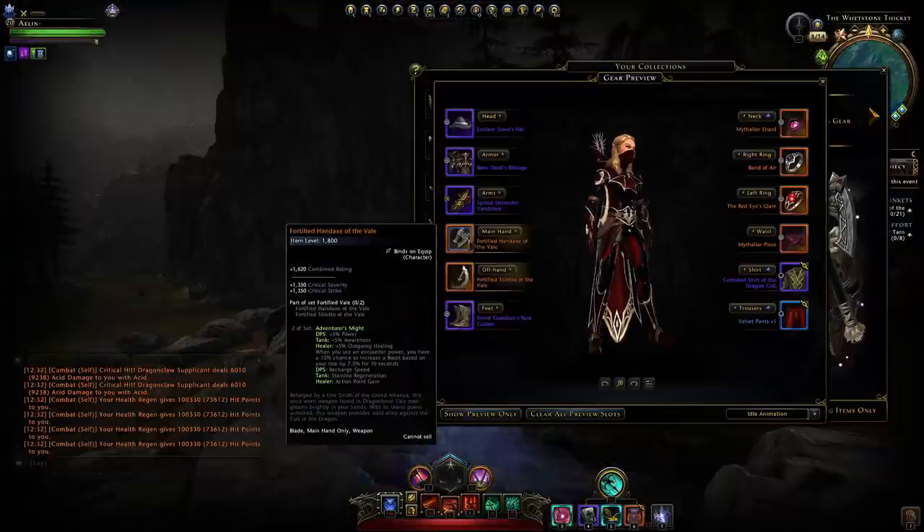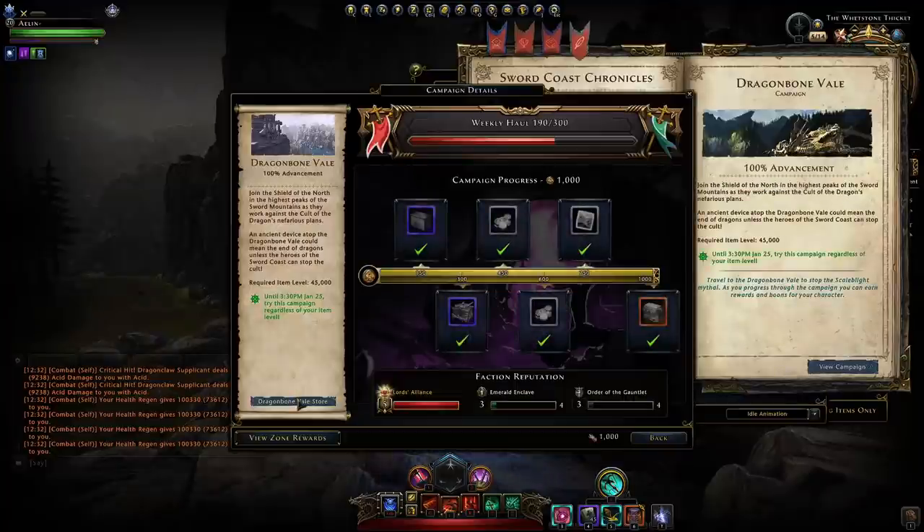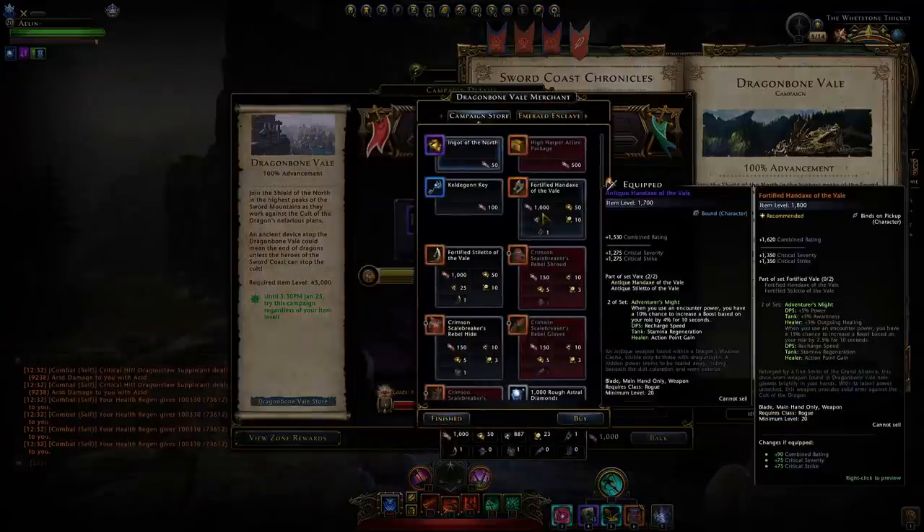So just by looking at this set bonus we can see that these weapons aren't exactly the best out there — there's definitely better that you could be grinding for. But to obtain them on epic, this is one of the very easy sets to get. You might be wondering how bad the grind is — well, looking in the campaign store you're going to have to grind out a lot of different reagents to exchange them for the legendary version, and the item level only increases by another 100. In my opinion it's a waste of time to grind.